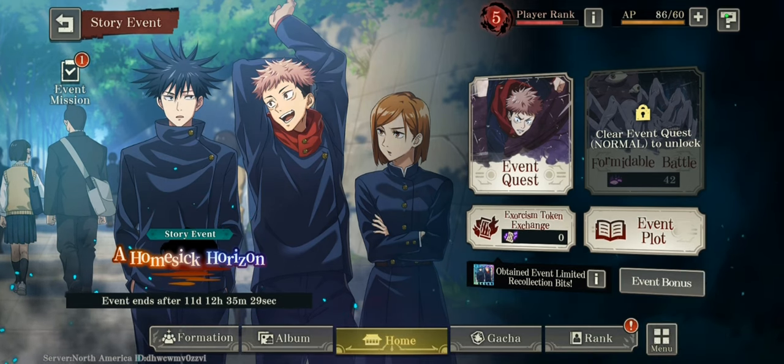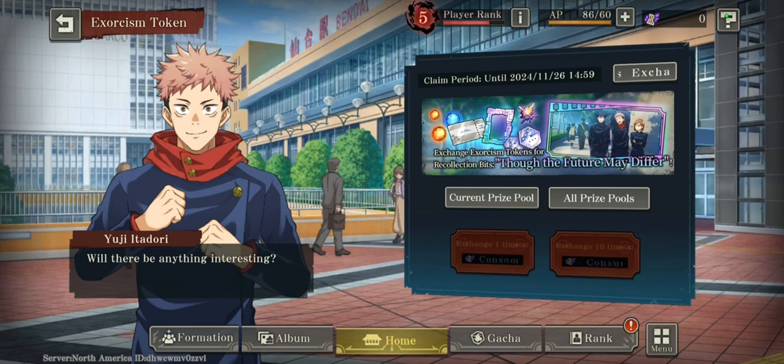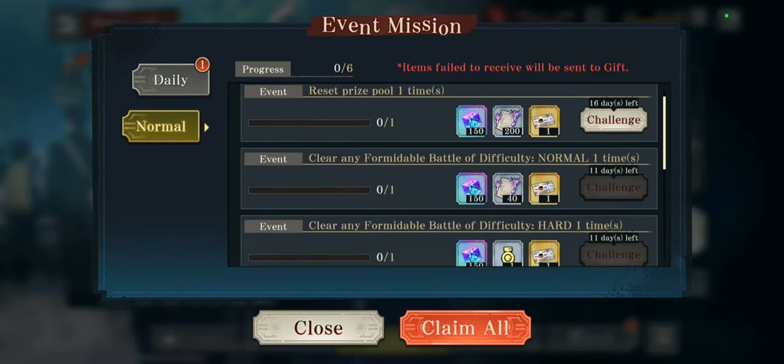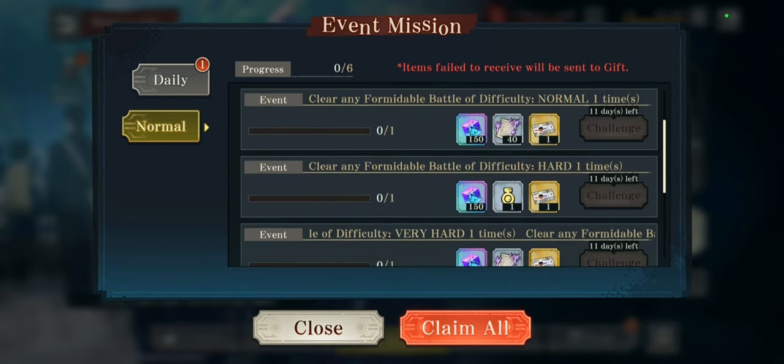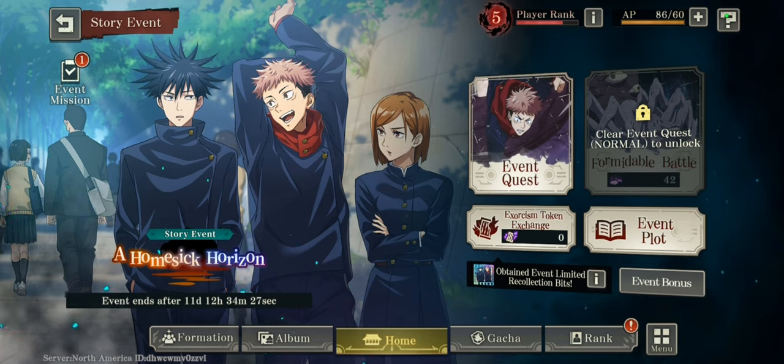For the event missions, I wasn't sure they gave gems, but they actually do. If you reset the prize pool one time during the event, you get 150 cubes — which is pretty insane. The event is limited, only staying for 11 days, so I would recommend getting this done as soon as possible.